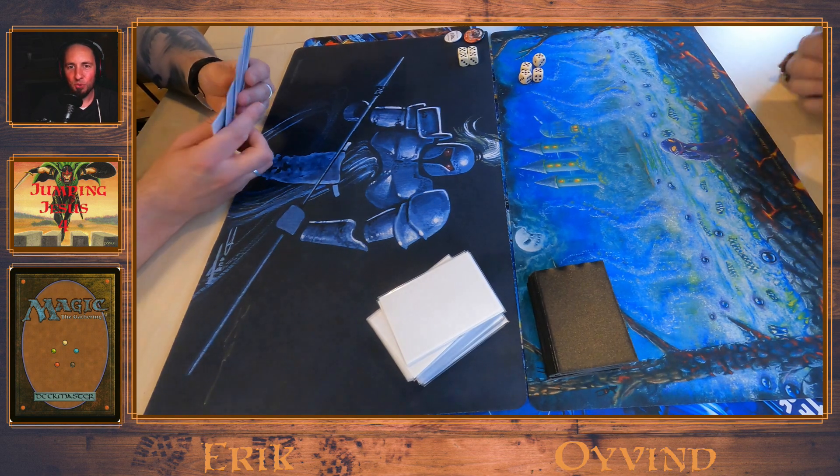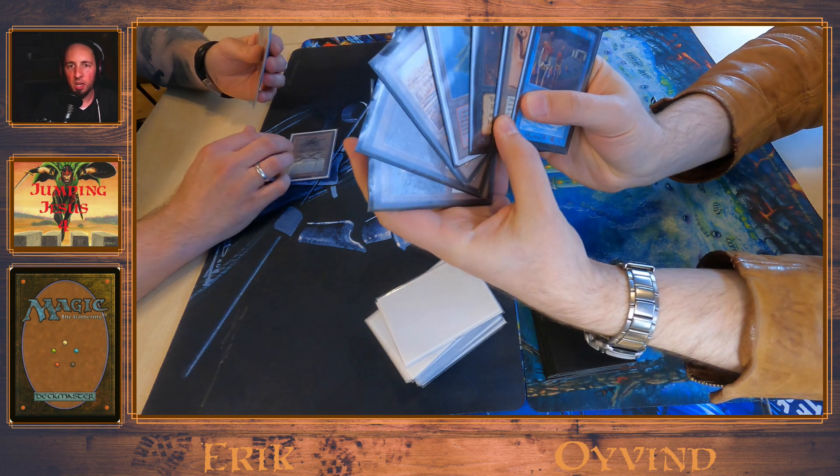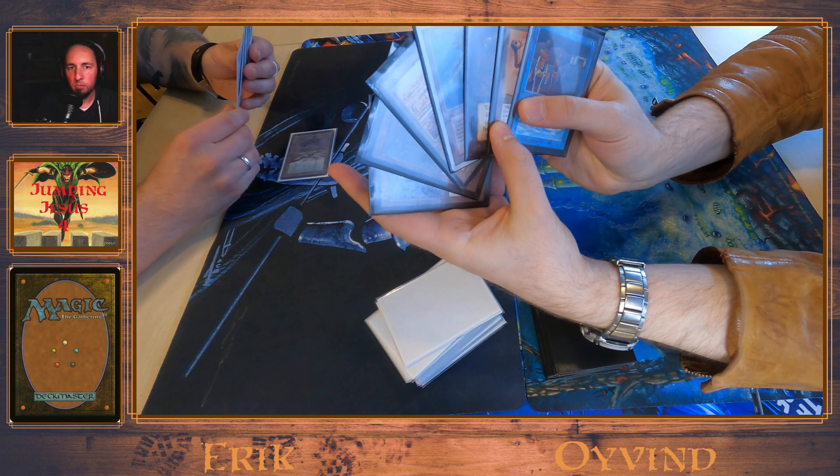Game number 3. You can see his hand — a Time Walk, a Demonic Tutor, 3 spells and 4 mana. That's perfect.